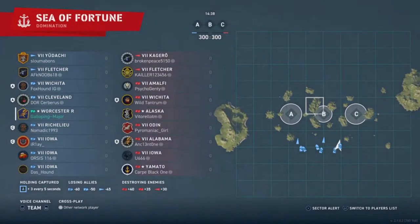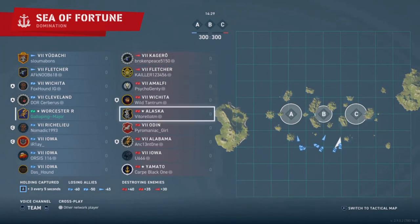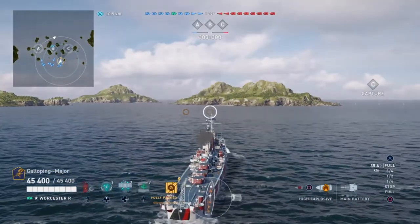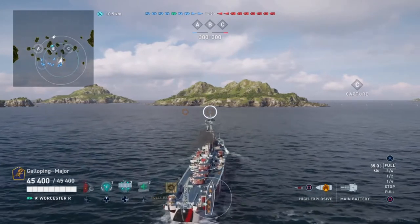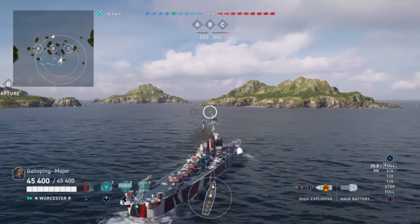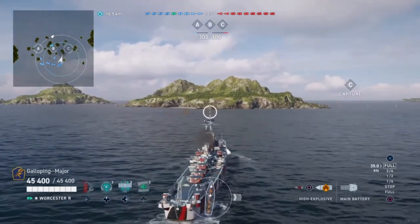A Let's Play is basically where I play the game and explain why I'm doing what I'm doing. I spawned on the right and I'm heading towards the child objective. Looking at the shipping forecast, on the team we have a Kagero, a Fletcher, a Melfi, a Wichita, an Alaska, an Odin, Alabama, Iowa and a Yamato. It's worth noting that the front plating of the Worcester is 32mm, which means I can bow-tank up to 16-inch guns — so really only the Yamato is able to overmatch me all over.